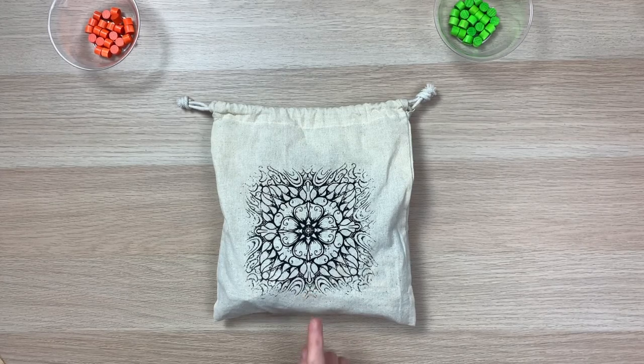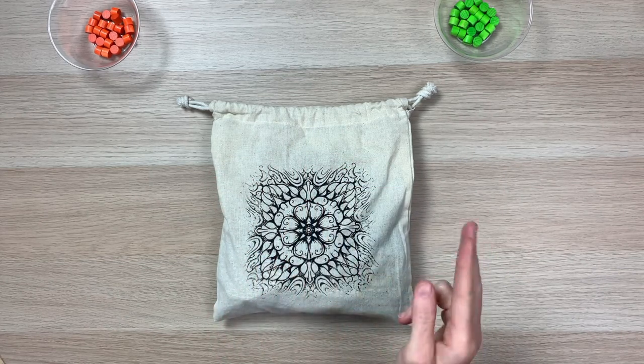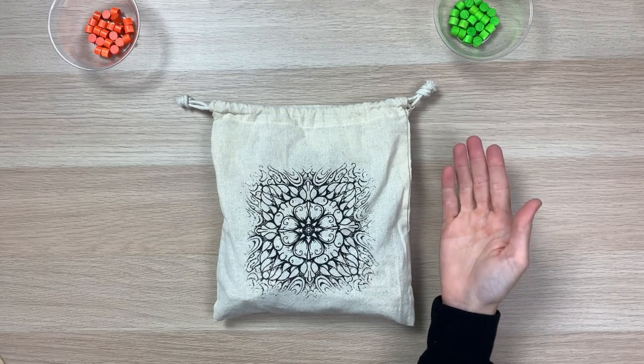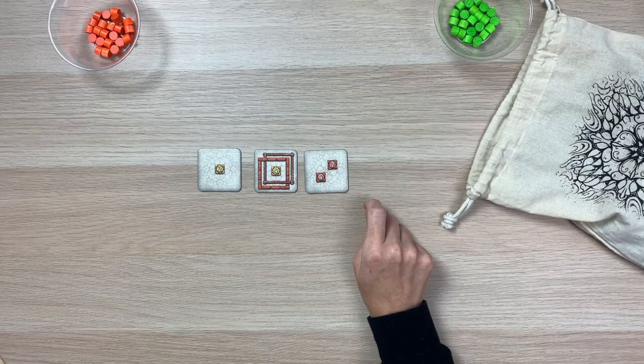Now that we've taken time to look over all the tiles, how the frames, colors, and different tasks work, let's go into gameplay. Each player is going to have 22 score tokens, and in order to win, you need to be the first one to place all of your score tokens. The more you can combo your tiles together, the quicker you're going to be able to play those score tokens. Whoever goes first will take the bag and draw a certain number of tiles to put into the offer — always one more tile than there are players. So in a two-player game, you would draw three tiles.